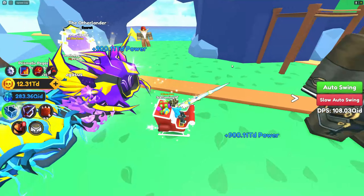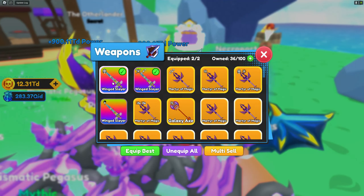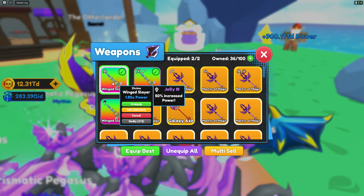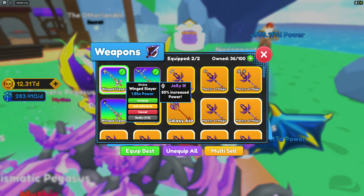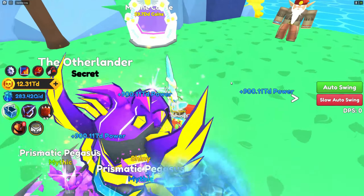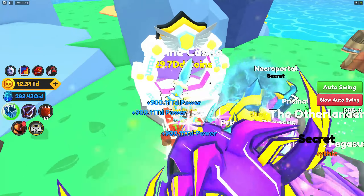Even the weapon — my weapon as of the moment is a divine wingslayer, a mythic weapon. I grabbed a total of 7 of these, that's why I have 2 extra. Look at that — 1.SX power. That's so crazy. Anyway, we're gonna move on to the next area, Marine Castle. This will cost us 29.7 DD coins.